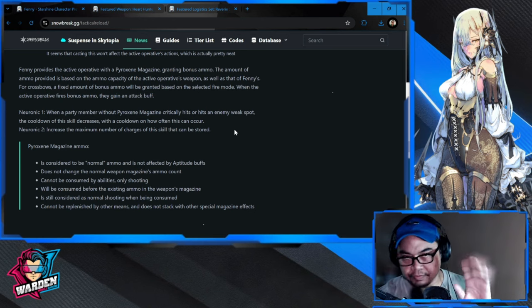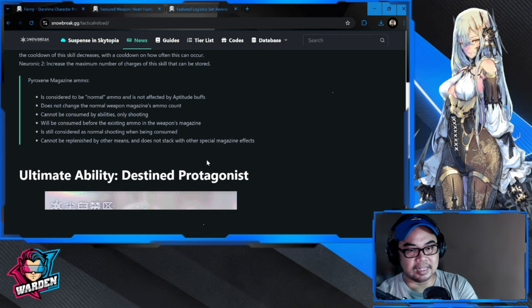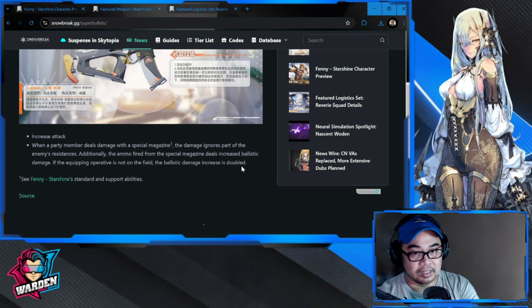Neuronic two increases the maximum number of charges of the skill that can be stored. Pyroxene magazine ammo is considered normal ammo, is not affected by altitude buff, cannot change the normal weapon magazine count, cannot be consumed by abilities — only shooting — will be consumed before existing ammo, cannot be replenished by other means, and does not stack with other special magazine effects. So in summary: logistics gives 40 ballistic damage, support adds ammo and an attack buff, and the weapon's ballistic damage is doubled when Fanny is off-field.